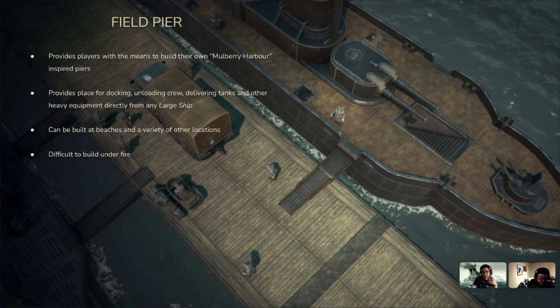The field bridge is still in the game — it remains your temporary bridge option. The field pier is just a more permanent structure.